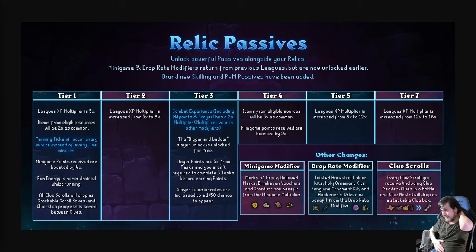If you kill ten dragons that will both get you one of the combat mastery points done and get you the bones you need to lamp up the rest of the way. Getting protection prayers on day one is going to be super easy because you can do it at tier two — you don't have to wait until tier three like last year for the eight times modifier. At tier three we get a two times multiplier to combat XP, which is multiplicative with others, so basically combat is at 16 times. Slayer points are five times from tasks and you aren't required to complete five tasks before earning points — absolutely fantastic. Slayer superior rates are increased to a one in 50 chance to appear.